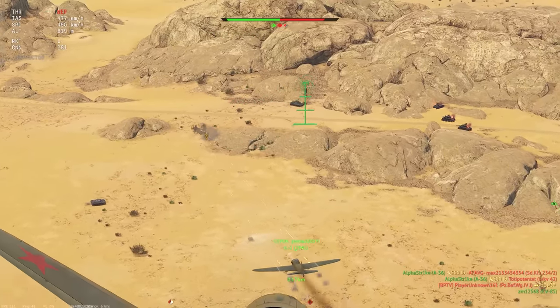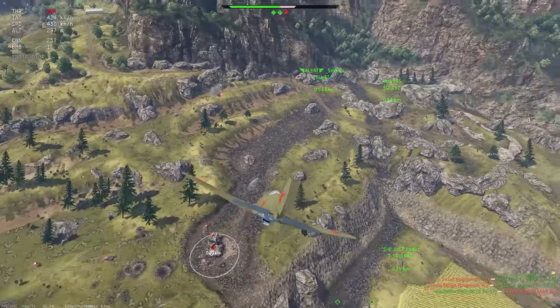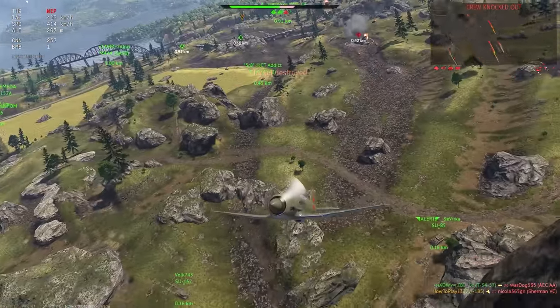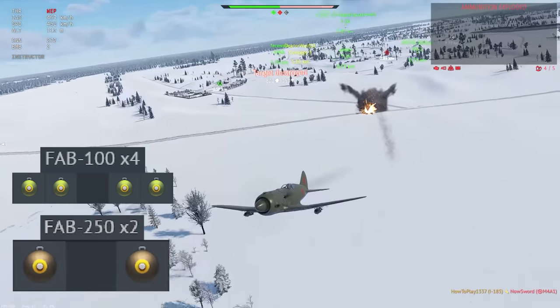Without a direct hit it's the same half kilogram of explosives that won't do any damage. There's a 2x100kg bombs option which is useless since it's outperformed by the last two options. So you will be using either 4x100kg or 2x250kg bombs.